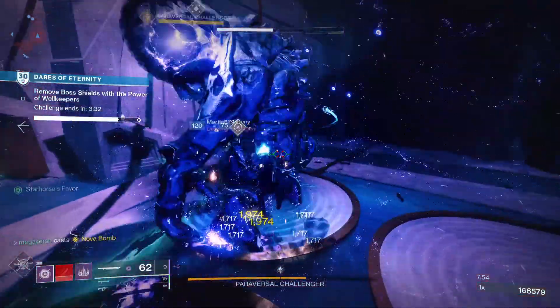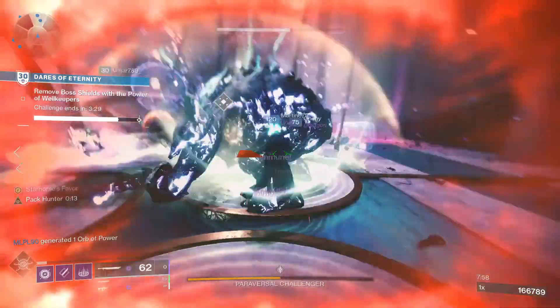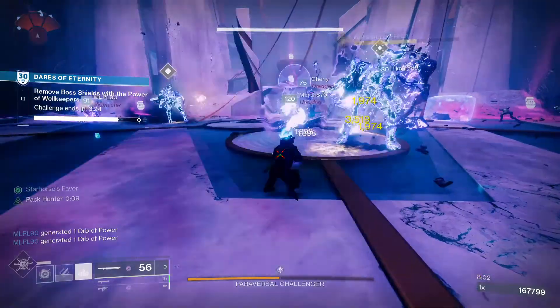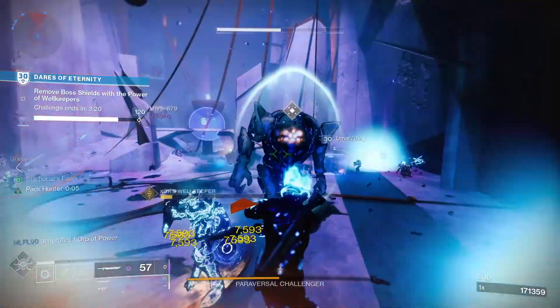For PvP, Duelist Trance and Assassin's Blade is the play. Duelist Trance is where sword final blows grant increased charge rate, efficiency, and defense until the weapon is stowed, and Assassin's Blade is where sword kills boost movement speed and damage.